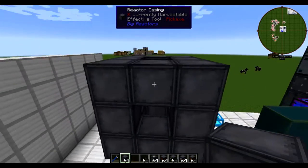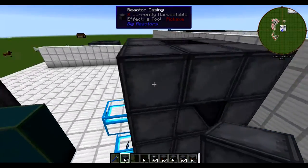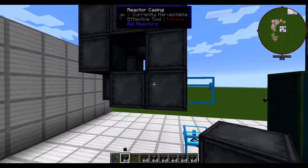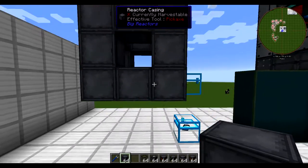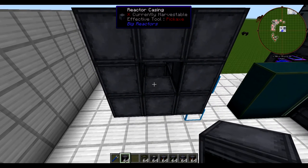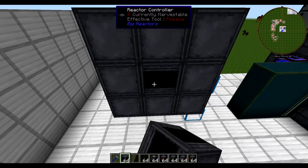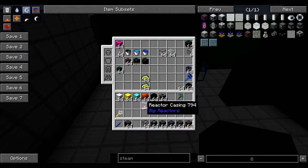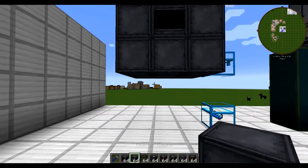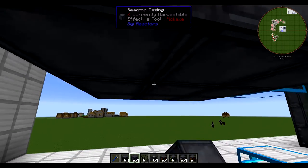The smallest size reactor you can make is a 3x3x3 cube. We need to have reactor casings on all sides — if you forget one, it's not going to work. Up next, we need to have our reactor controller. The reactor controller can go in any of the faces. I'm just going to put it on the front because it's nice and easy.